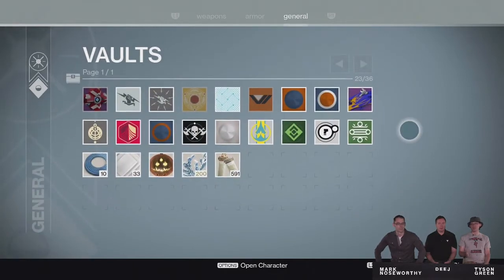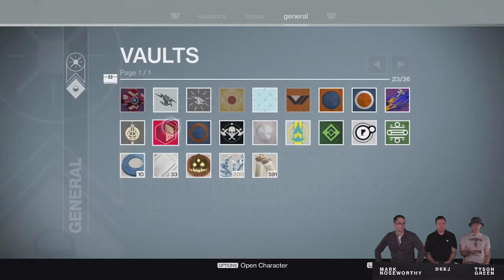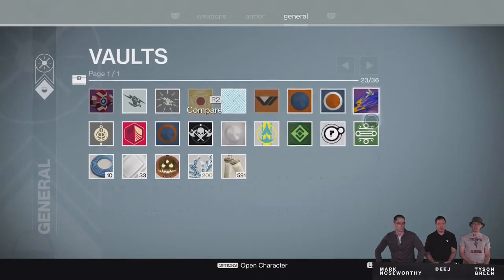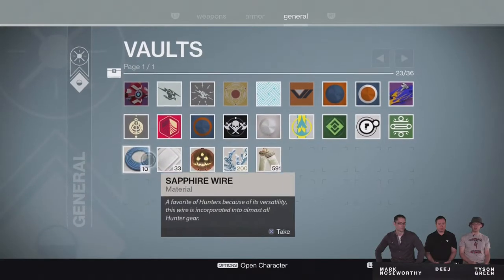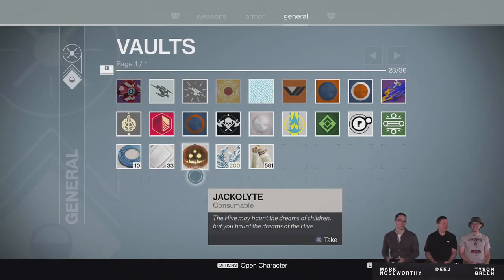The General section has stayed at 36, just because they've implemented additional kiosks for all your emblems, shaders, ships, vehicles, and things like that. According to them, your General section is mainly going to be utilized by materials such as your Armor Materials, your Planetary Materials, stuff like that.